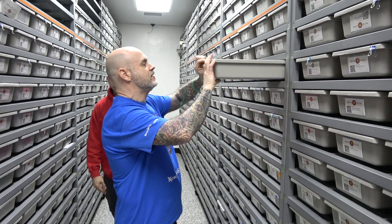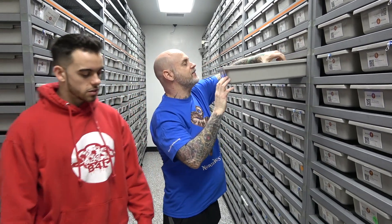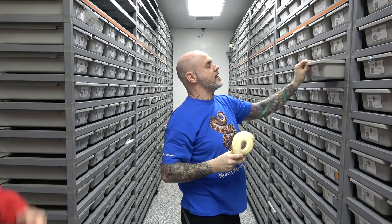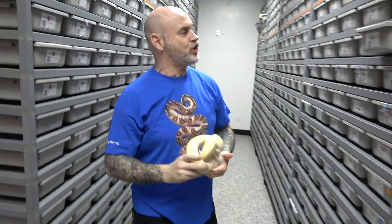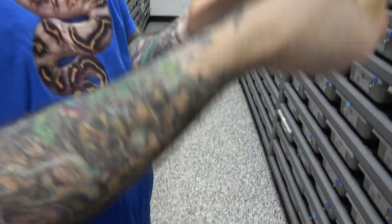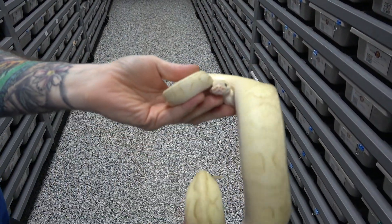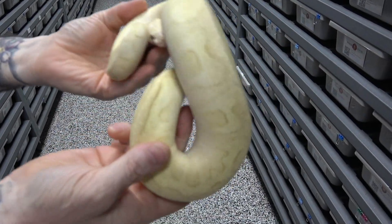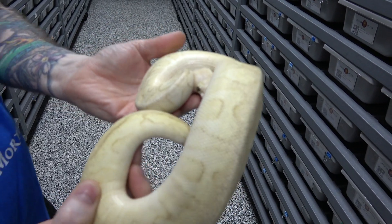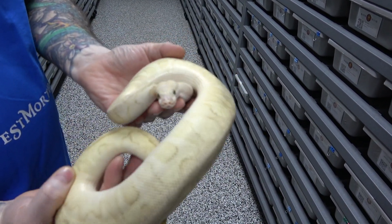So let me do this one first. This is a Pastel Lesser Spot-nosed Clown — possible Yellow Belly. And it's also 100% het for Enhancer and Genetic Stripe.